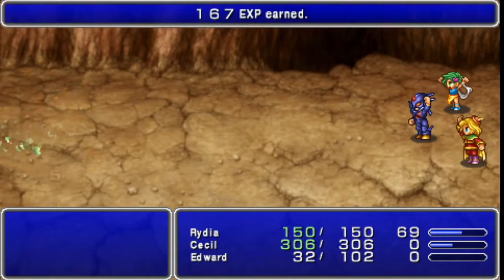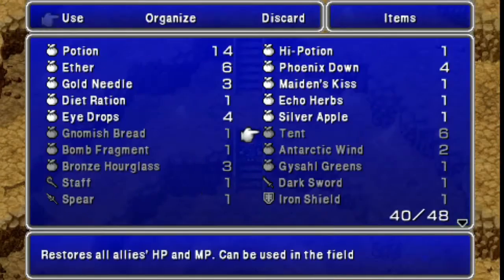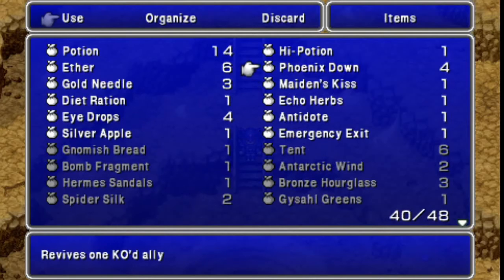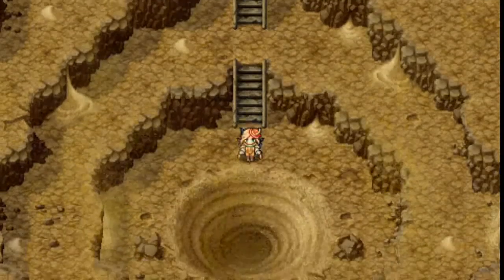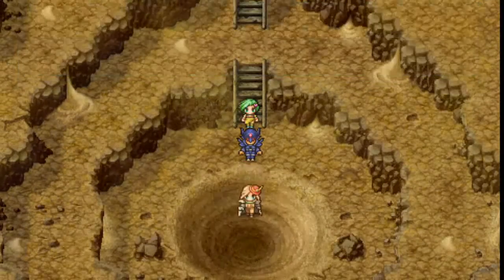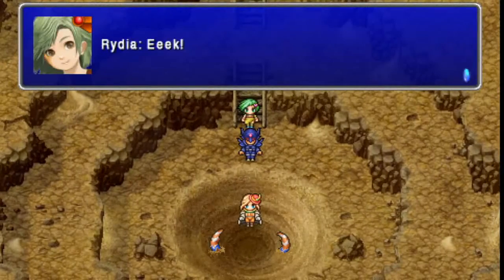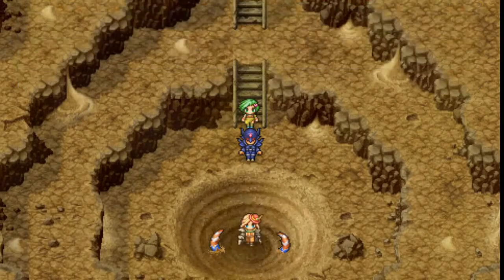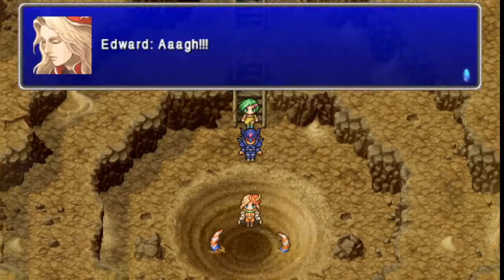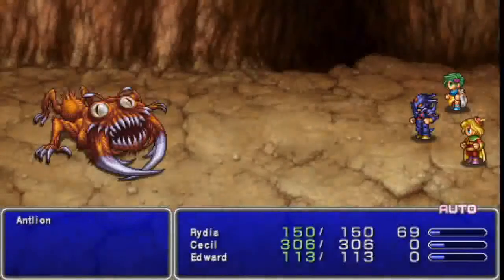Come on, die already. Just make sure you guys are all at full HP here. You can use a couple of potions to sort yourselves out if need be, like Edward needed some. And this is where the ant lion is — we're going to get the sample. But I just knew it wasn't going to be so simple. Of course it wasn't — let it be too easy to fight your way through a dungeon only to deal with the ant lion.